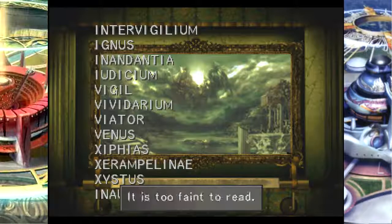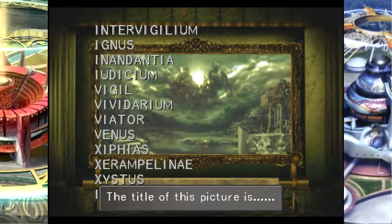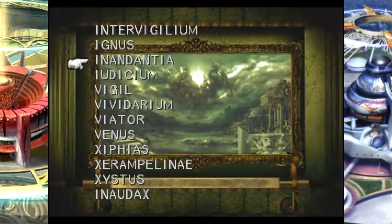It didn't like that. You see what I mean? I literally know how to solve the puzzle and it still didn't give it to me. This is such a bad puzzle. Maybe I did it in the wrong order. I did it in the wrong order, that's why. Actually, Vividarium's wrong — there are two V's in there.